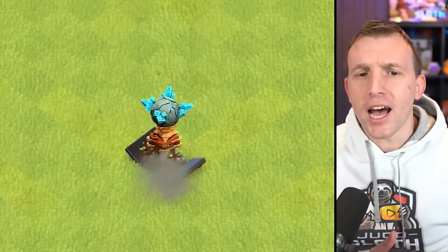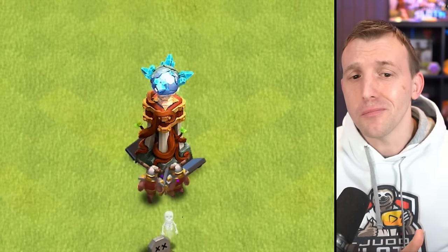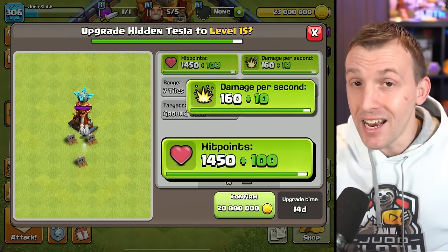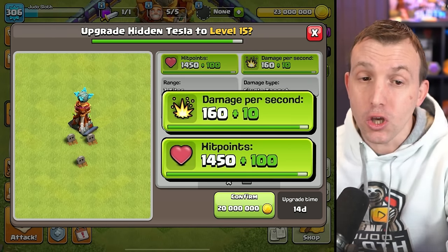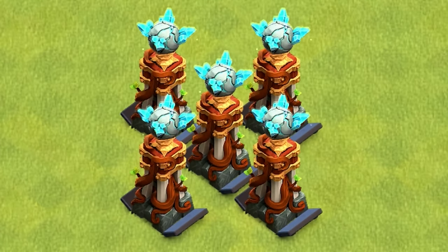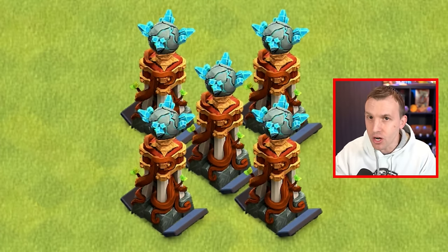Next up is the Tesla, which has what looks like crystals to match the nature theme. It gets an extra 100 hit points and 10 damage per second. Remember, you have numerous of these around your base, so in the form of a Tesla farm you're really increasing the DPS in that area.